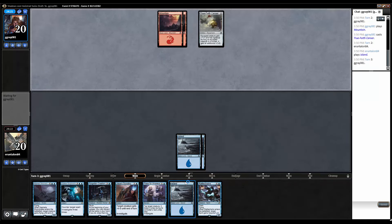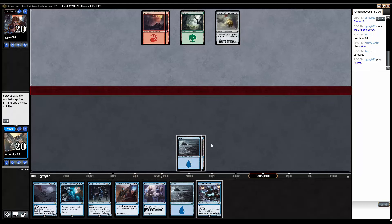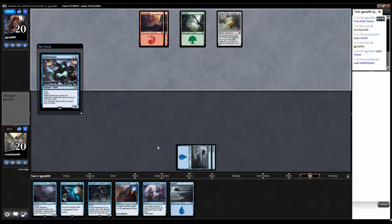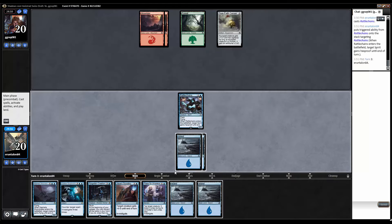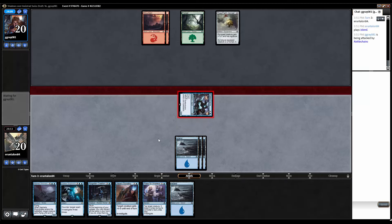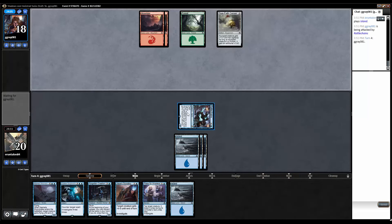We'll flash in rattle chains and get in for two, but we still need to draw another land in the next two draws. Red-green — maybe this is going to be that big bad werewolves deck with all those good cards we saw. Rattle chains is in! We got the land, cool. In for two, pass the turn. Next turn we can drop forgotten creation. Rattle chains doesn't snap-die to a fiery temper, so that's good.